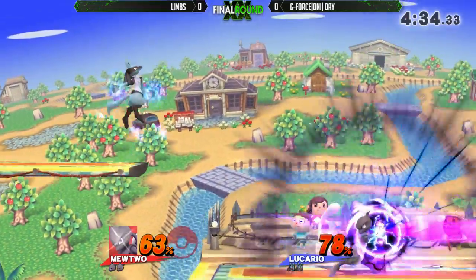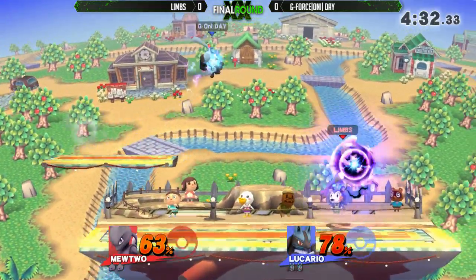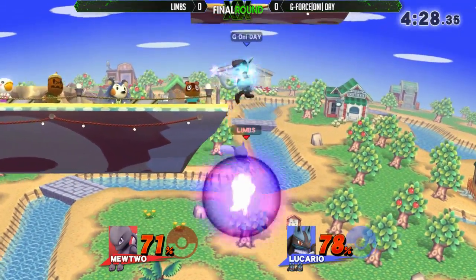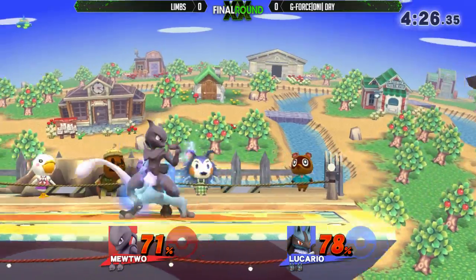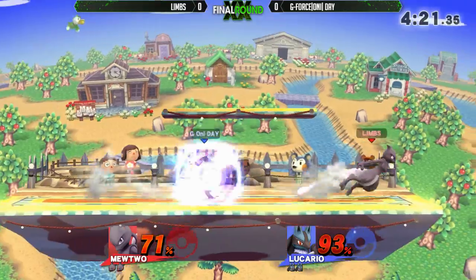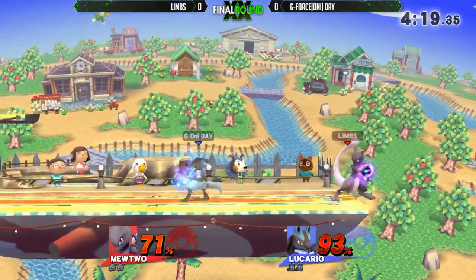Limbs maybe reading that, predicting and needing a dash grab there. Something Limbs does that I see a lot is he just sort of throws out the Shadow Ball — doesn't really hold it, just sort of spaces with it. It doesn't take long to charge, so I understand.